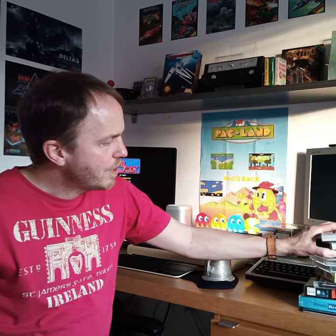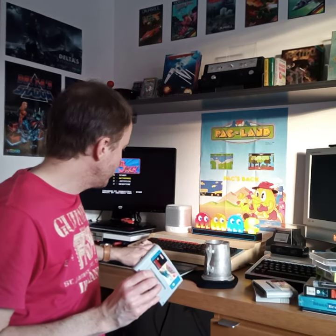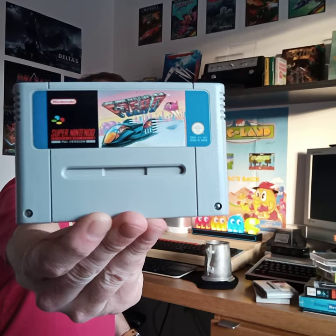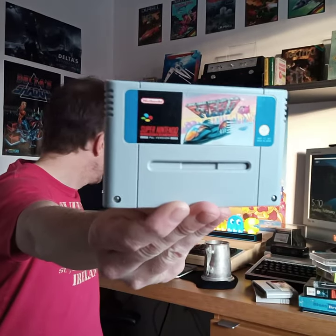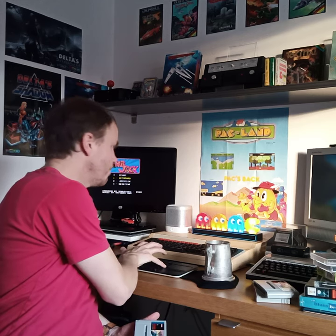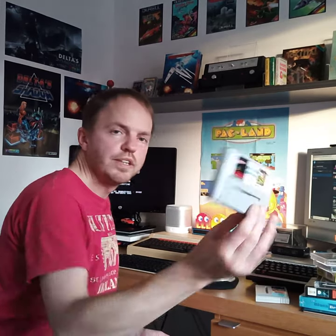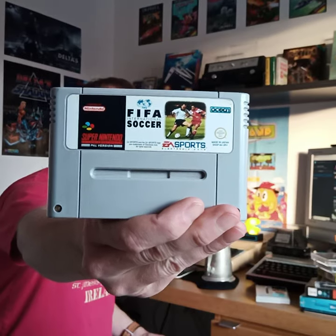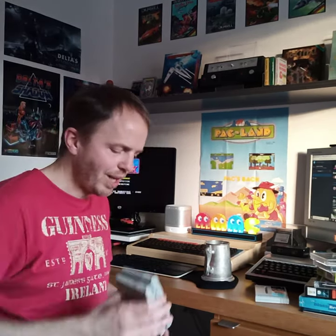Then we come on to some SNES games. This is my first purchase from the Swap Shop, which is F-Zero. I didn't own this back in the day - I must be one of the only people who owned a SNES and didn't own F-Zero, because everybody knows this game. I got this from Dan Hines, who offered me a really good price, and when it arrived it came with FIFA Soccer as well. So yeah, I was quite pleased with that. I'm not into football games, but that sort of era of isometric football games I quite liked - I used to play those with my best mates.